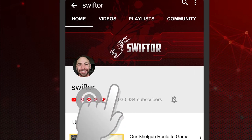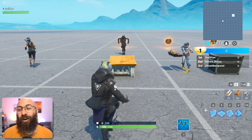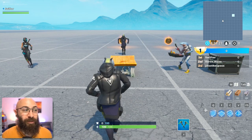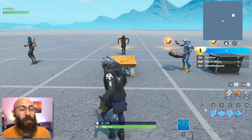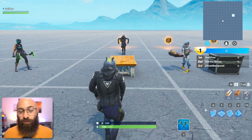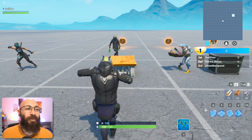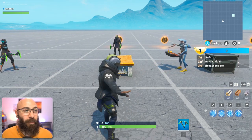Hey, welcome everyone, thanks for subscribing. We're playing our very first bottle flip challenge. We have four players: Aaron, Pizza, Jiff, and Complex. The first person to get a proper bottle flip on the surface takes the coin and moves on to the next table. At the end of the row, or until we get tired of failing, the person with the most coins wins. Alright, let the bottle flips begin!